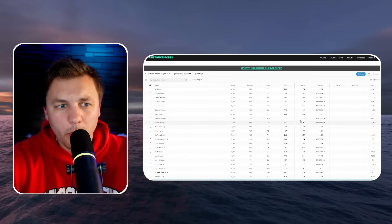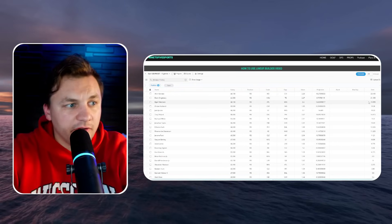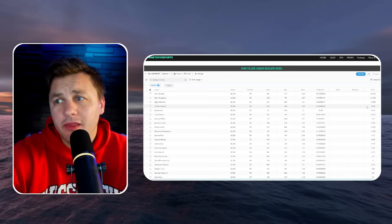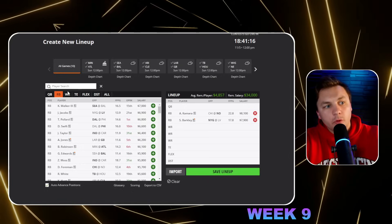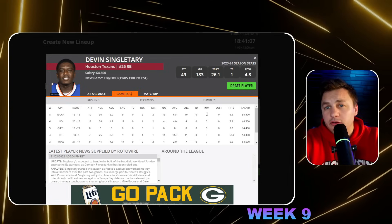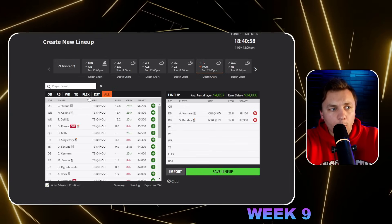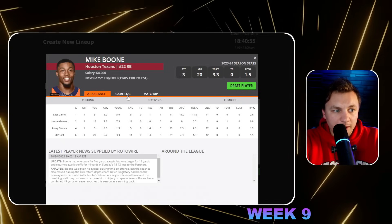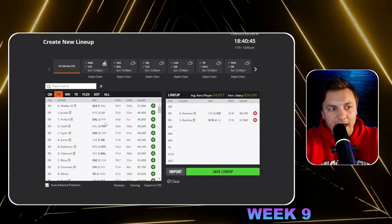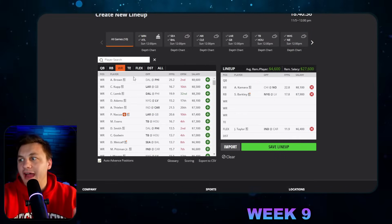When we pull up the lineup builder sorted by ownership, we can see we're getting some chalk — Devin Singletary is going to be in a good spot, and Jahan Robinson is pulling in a lot of ownership too. But we're getting the three best clear-cut plays at running back at a bit of an ownership discount, which is a big edge. Singletary is going to be in a good spot but don't be surprised if Mike Boone also has a good game. With Damian Pierce out, I think they might turn to Boone more. Singletary against the Bucs isn't a smash play, and I've been going with Jonathan Taylor instead.